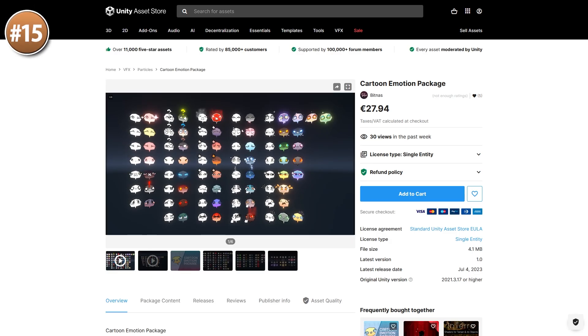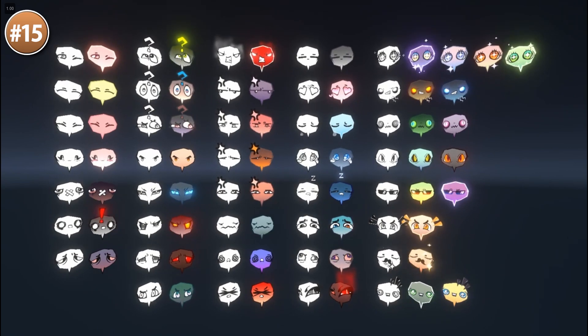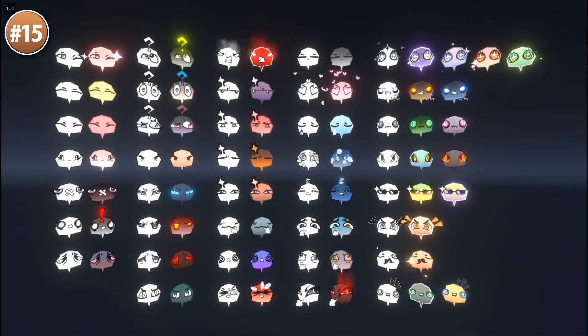Then here's a fun one — a ton of cartoony emoticons. These can be used in either 2D or 3D. The style looks really nice with a nice depth effect in some of them. There are some cartoony explosions, lots of emotions, thought bubbles, and various icons.